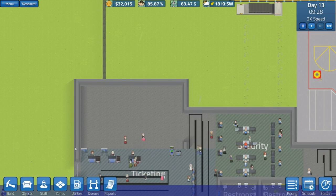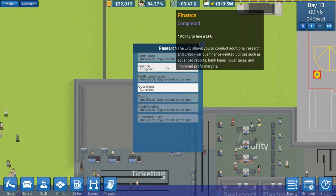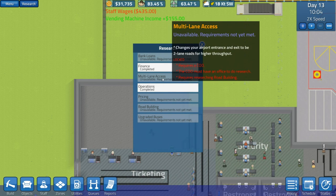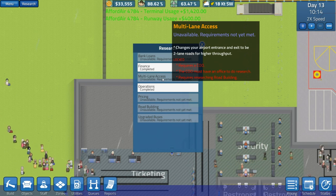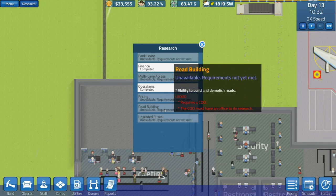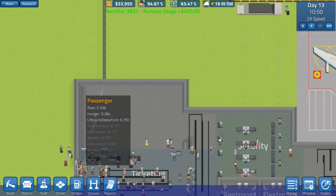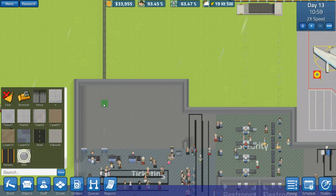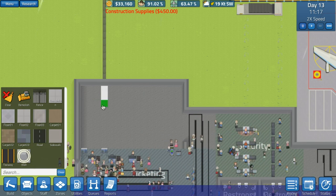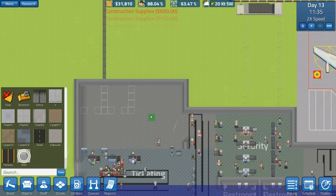Next I want to pop in a few offices. We've got Finance and Operations, so at least two staff members. The research options include bank loans, multi-lane road access for higher throughput, pricing which requires a CFO, and the ability to build and demolish roads, and double-decker buses every 30 minutes for extra capacity. I'll make the offices about three by three — that looks good.